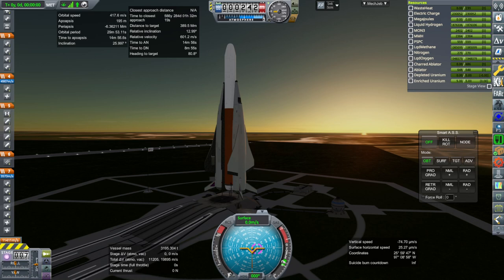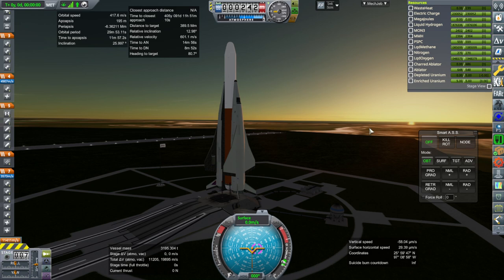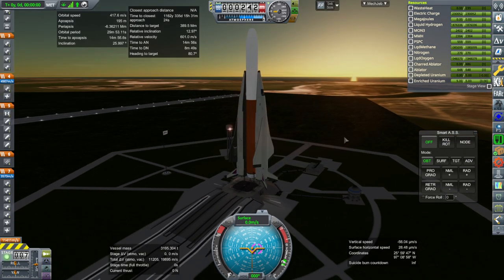Hello everyone, welcome back to To Mars and Beyond in Kerbal Space Program 1.8.1 with Realism Overhaul. We are here with a launch to Mars. We are going to send some hydrogen with our duo launcher, still using two Orion carrier planes as our first stage.